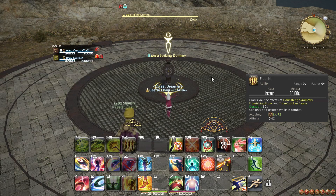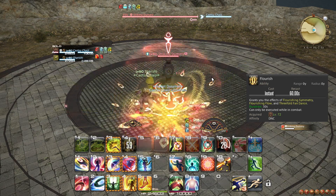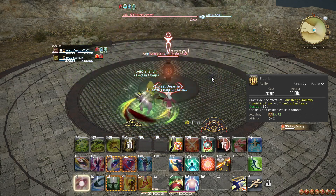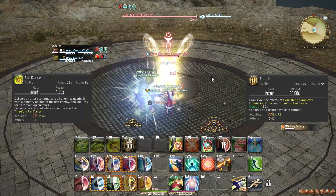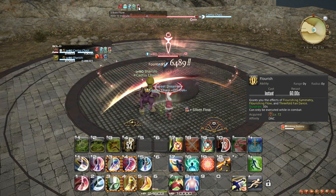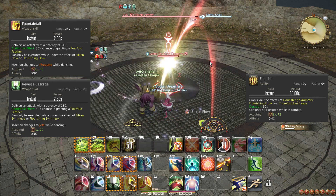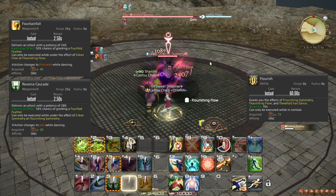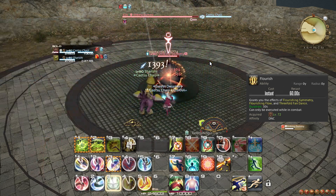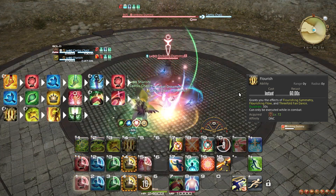At level 72, you learn the ability Flourish, which when used grants you Flourishing Symmetry, Flourishing Flow, and 3-fold Fandance all at once. It is important to make sure you don't use Flourish while you already have a 3-fold Fandance, although if you make sure to spend these procs when you get them, this should never be an issue. Flourishing Symmetry and Flourishing Flow are copies of the Silken Symmetry and Silken Flow buffs, and you can have both at the same time. If this is the case, the Silken buffs will always be spent first, regardless of the order you got them in. You should use Flourish on cooldown, as soon as it is available.